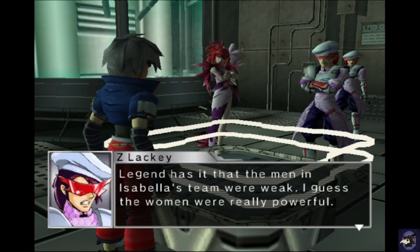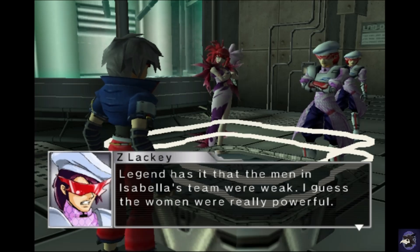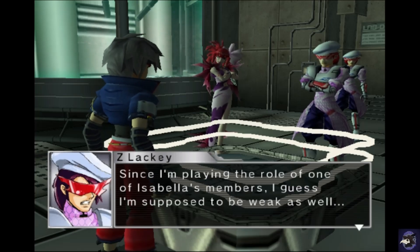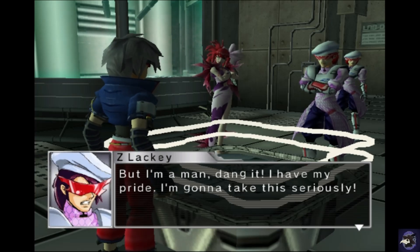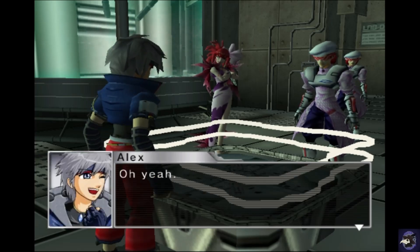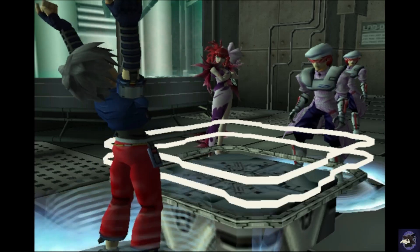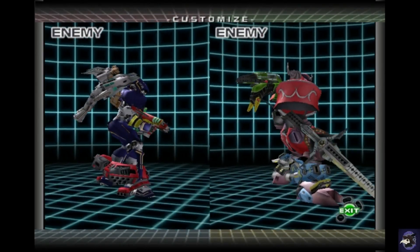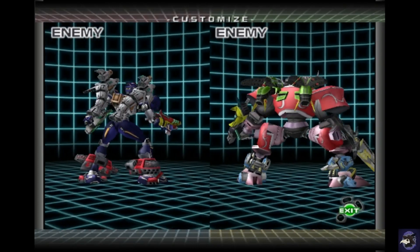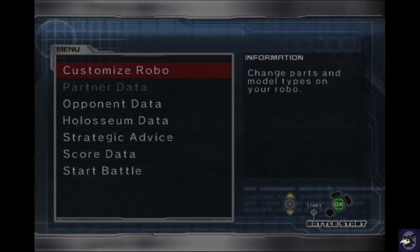So yeah, I'm your first opponent. Playing hazard — the men on Isabella's team were weak. I guess the women were really powerful. Since I'm playing the role of one of Isabella's men, I guess I'm supposed to be weak as well. What about my pride? I have my pride. I'm gonna take this seriously. Are you ready? Forget Isabella's team — I'm not weak! Alright, so for this first battle, let's see what we got here. A Glaive and a Metal Ox. He's using Eagle and the other guy's using Sword Blade, I don't remember.